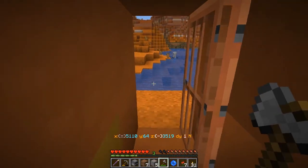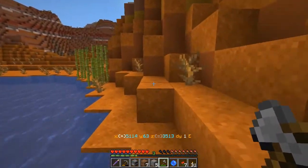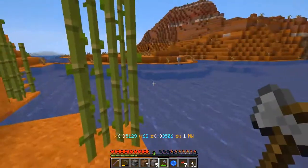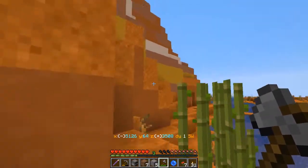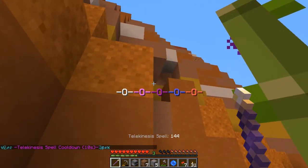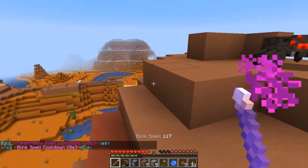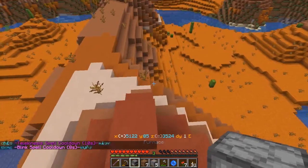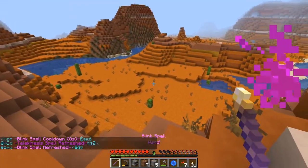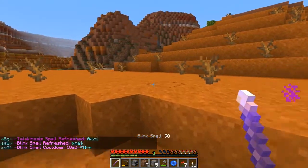Welcome back everyone to the Mage Rage 4, September 2020, where apparently we've got a skeleton that is going to be annoying. I go in the opposite direction of where I wanted to go, and my wand is playing silly games with me. Fortunately these spiders are not aggressive at the moment because it is daytime, and I need to find a few places.